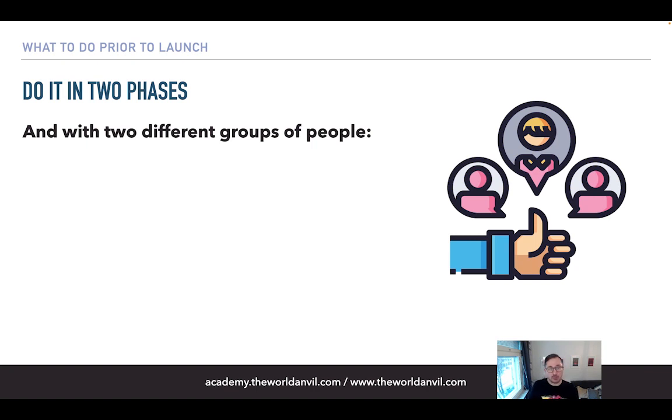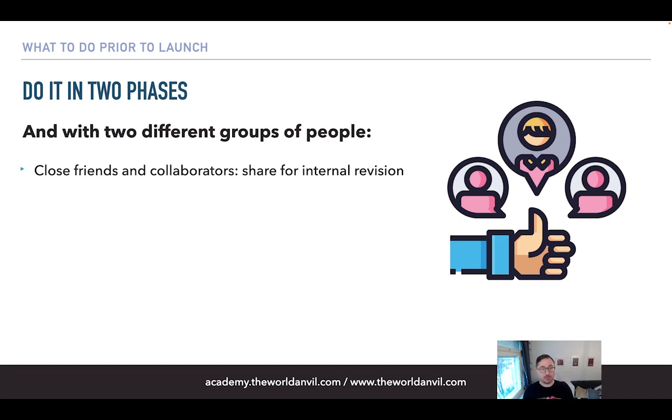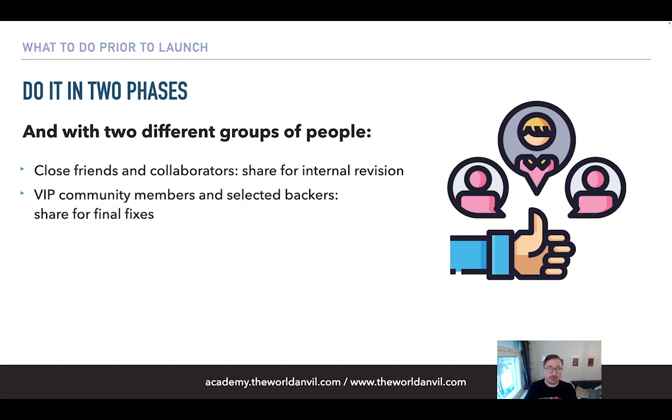The first group is close friends and collaborators. You can share the URL for an internal revision before you show it to outsiders — people that are working with you on the game, who can say if you're missing something or if some section is not clear enough. Close friends are people that know you're doing this but are not directly involved, so they might also have opinions.